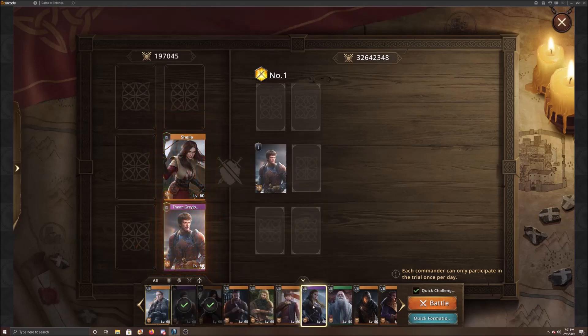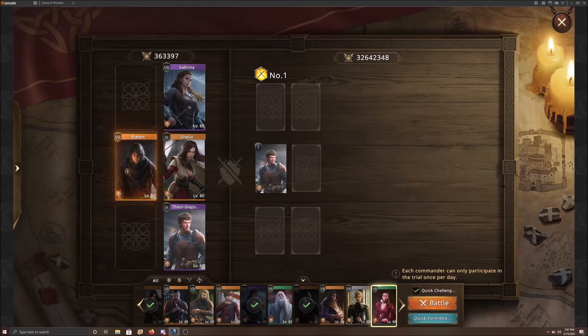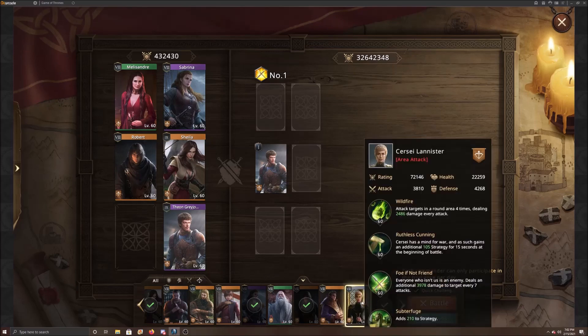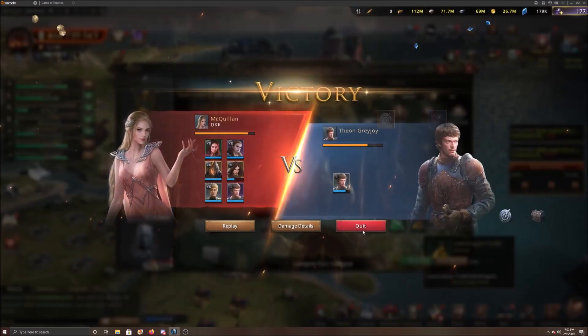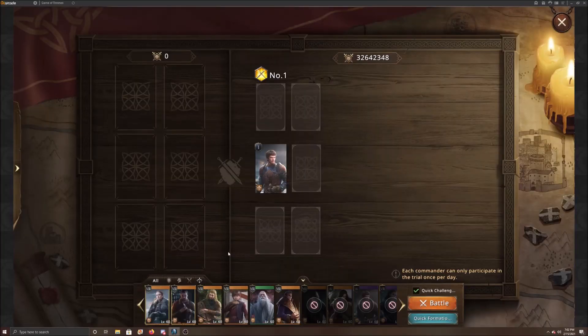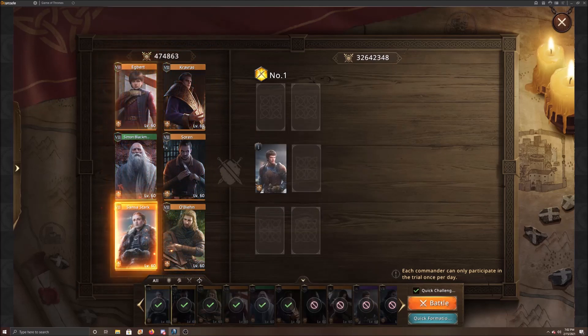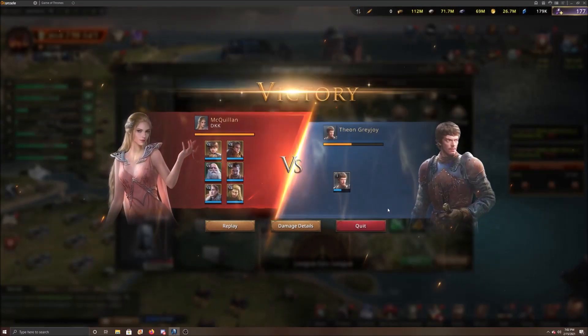I'm going to put my three big damage dealers up front. You can put others in that will buff them, or go for ones that don't do as much damage. Robert's pretty bad, Melisandre doesn't do a lot of damage, and Cersei does a little bit but nothing too crazy - I'll put her in anyway. As you can see, other people are hitting them too, so you have to be a little quick when placing commanders.